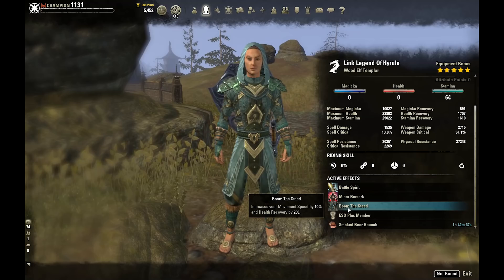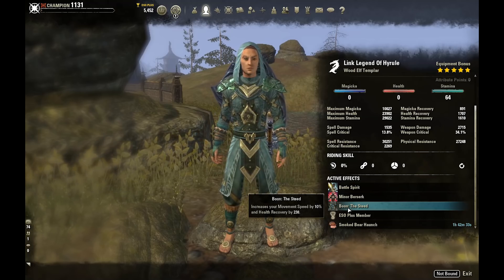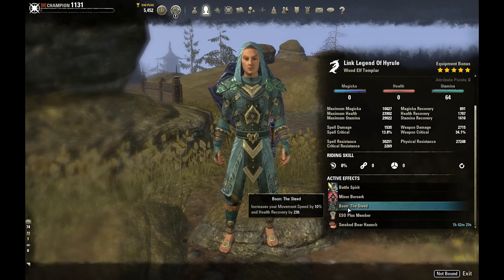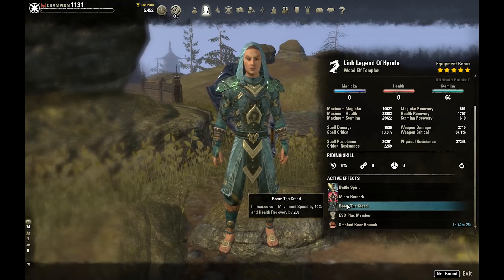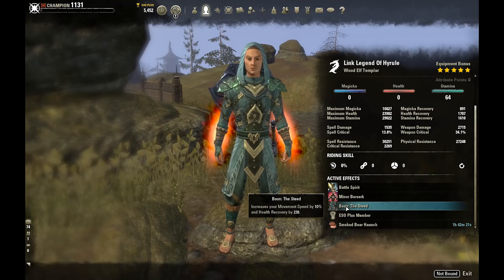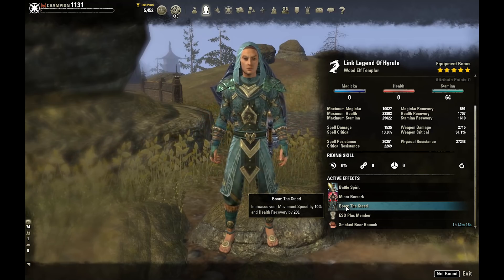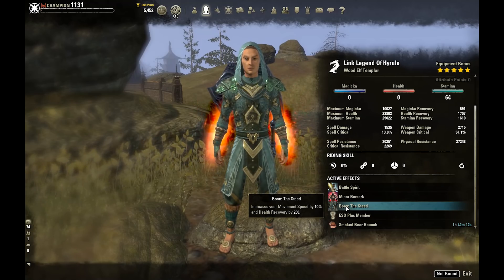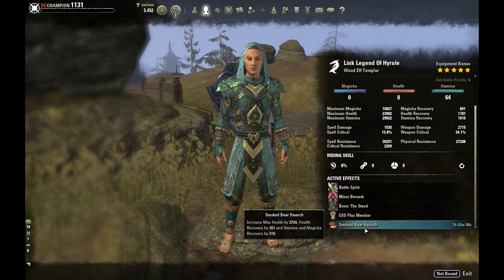Taking a look at our Mundus, we're running the Steed. The reason I went with the Steed is because it provides that health recovery, which is so valuable in PvP, and then the 10% movement speed. Paired with the 10% we get from Wood Elf and then Major Expedition, we are almost at speed cap in sprint — at 90% movement speed while sprinting. So not only do we get great mixed bulk, but we maintain a lot of speed on this build, which is really important for this spec.